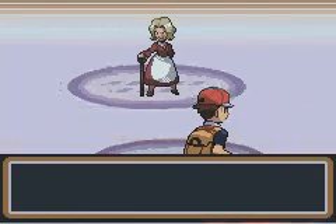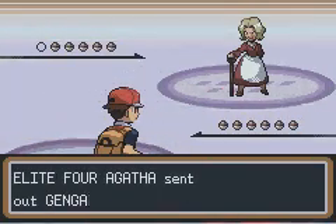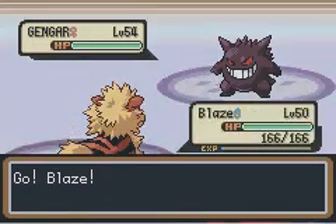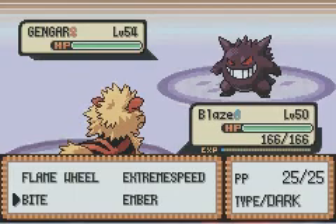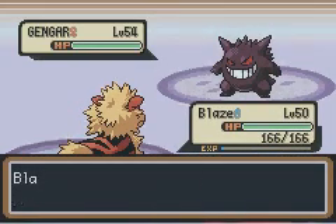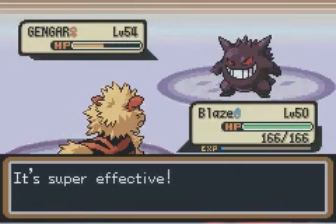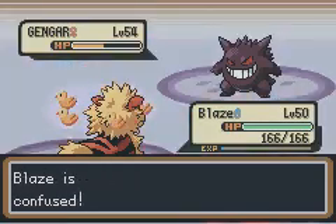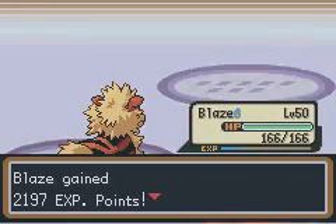She looks a lot like Bertha. They're sisters, OMG! I think it's weak against Dark types, and I can't use Normal type moves on it. Double team... yeah. Okay, it is super effective. Oh, you would use Confuse Ray. Come on. There we go. Blaze, you're a genius.